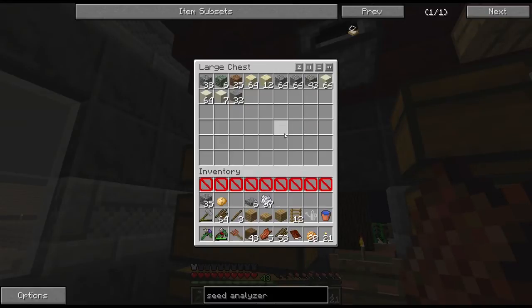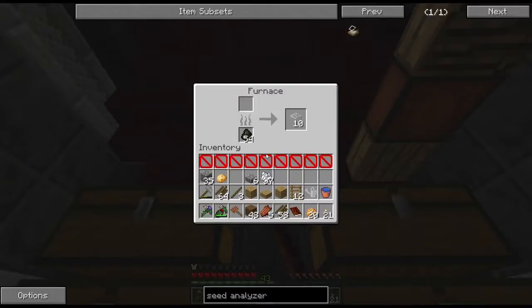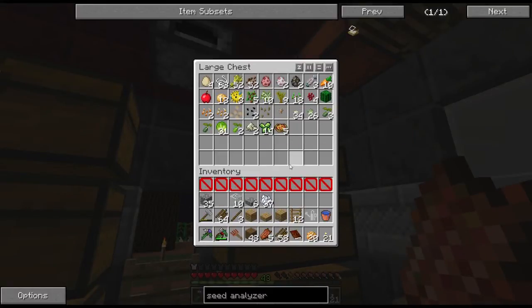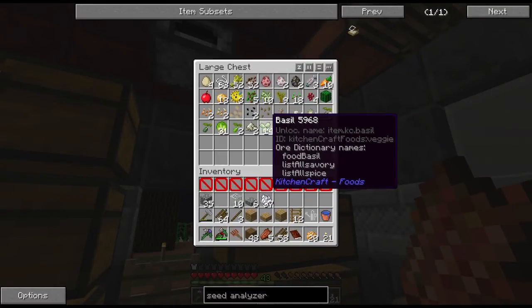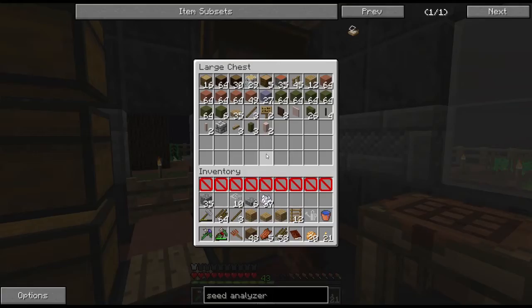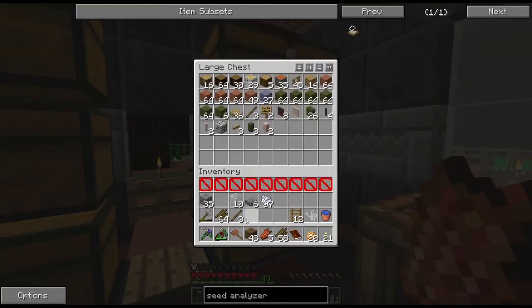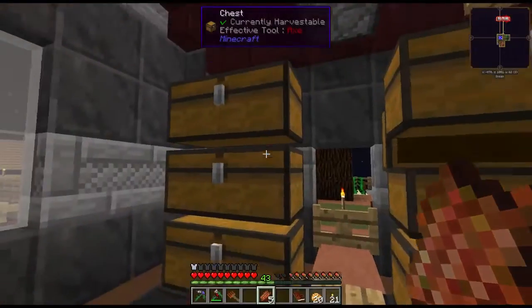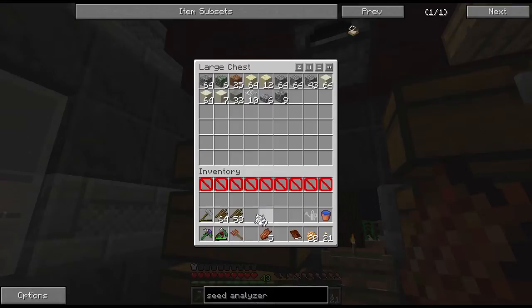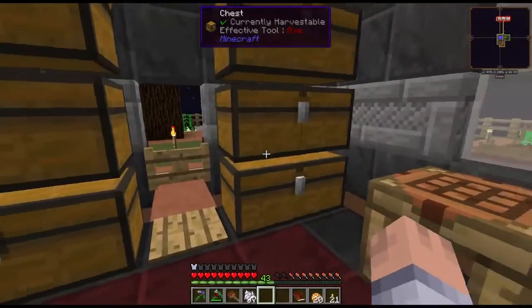I got enough to make a bunch of grout today so we can set up a smeltery — I really want to get into that. I also hooked up some stones so we can do the mortar and pestle, and I just finished making some glass. I kept on top of composting basil whenever I had more than 32, because I don't see any reason to keep that.